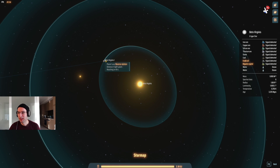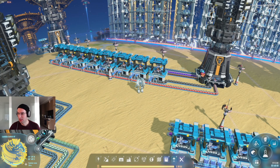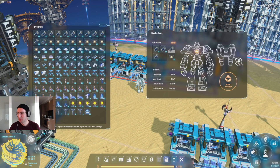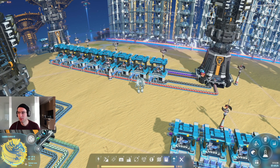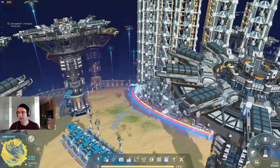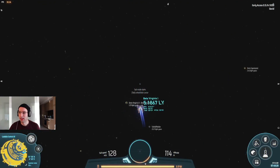I recommend that you put together some production lines that produce those buildings, which we've done here. What we are going to do — this was actually somewhat difficult — we're going to go to Beta Virgins here, which is a lava planet. I don't know how many resources it has but it should be pretty good, and it has lava for our geothermal power. Let's make sure we have plenty of warpers available so we should be fine — let's make our way over there.